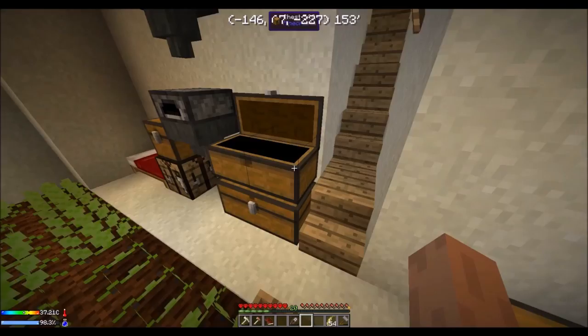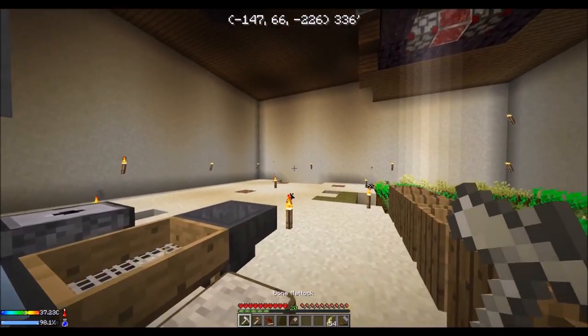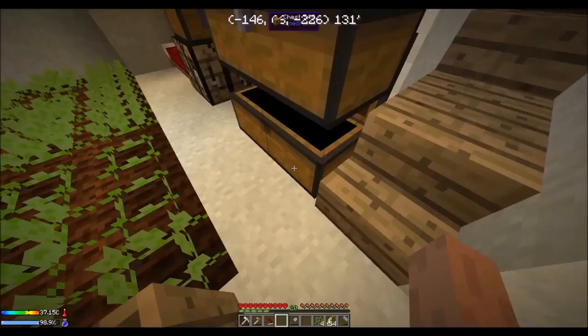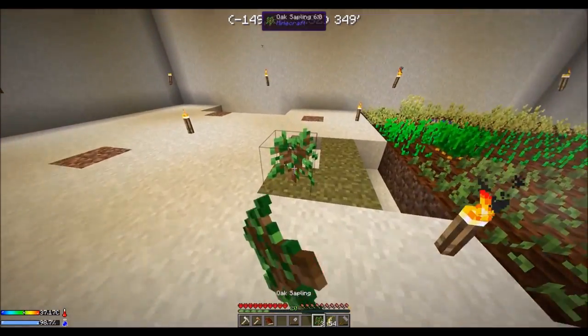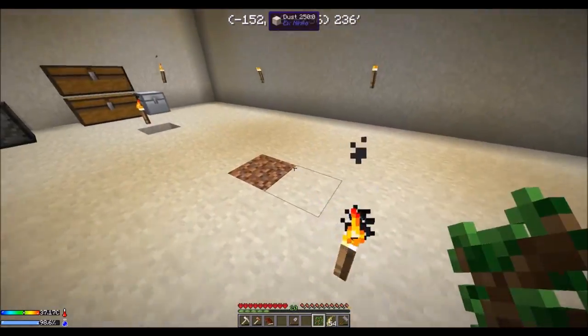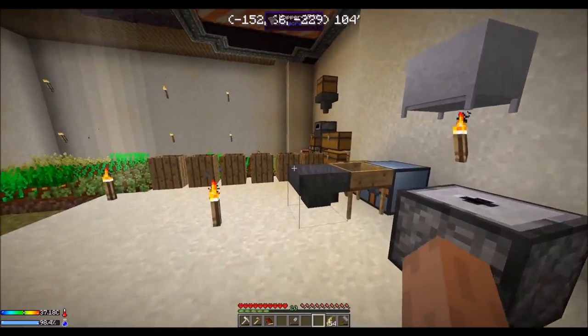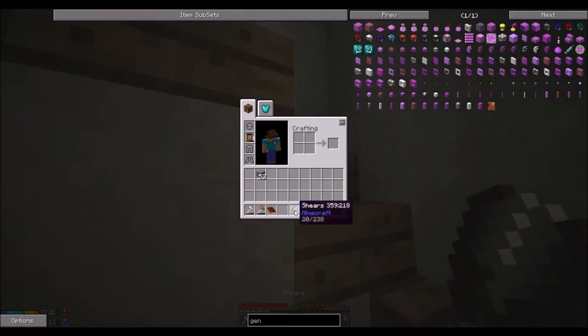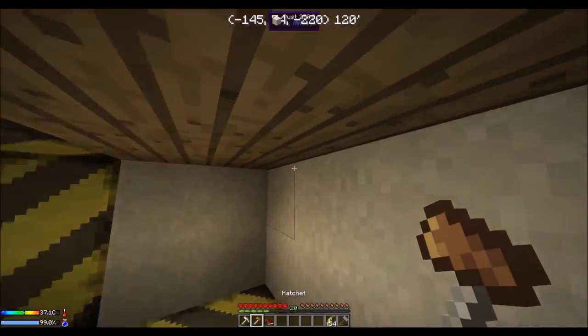All right, welcome back guys! I got some more wood — I chopped down the trees and decided I'm just going to put normal oak saplings down now instead of the other ones. And I smelted all the sand and dust that we had, and I got to kill these spiders, they're so annoying.